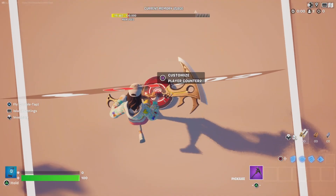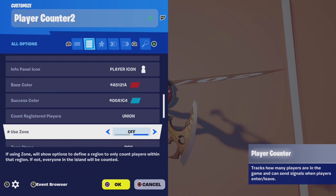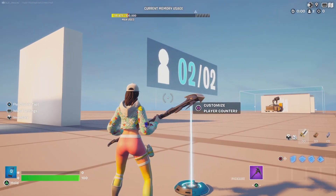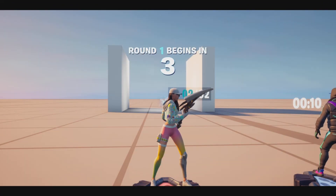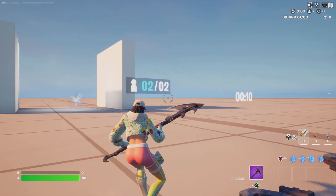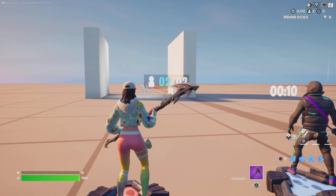Extending the zone will allow you some flexibility, however I do like to use and work with the zones themselves. Now if you extend the zone and take off the zone, it's going to count all the players on the island — and you see the count succeeds because it's counting everyone here and there's two players. If the game starts nothing will happen because I don't have an event attached to a successful event. So you see two players in a zone, no one is teleported because the count has succeeded.